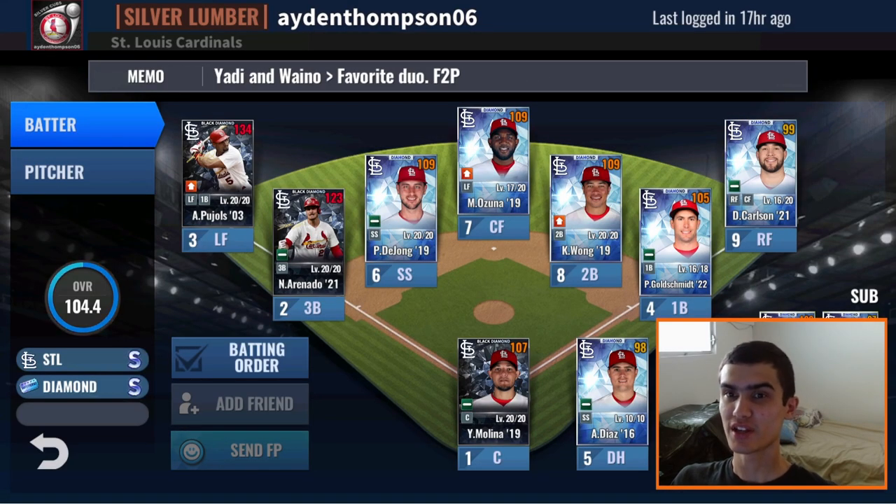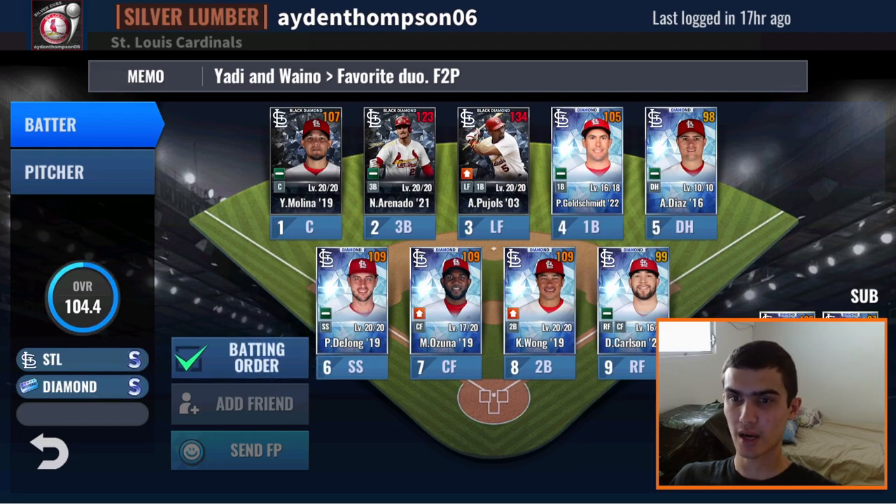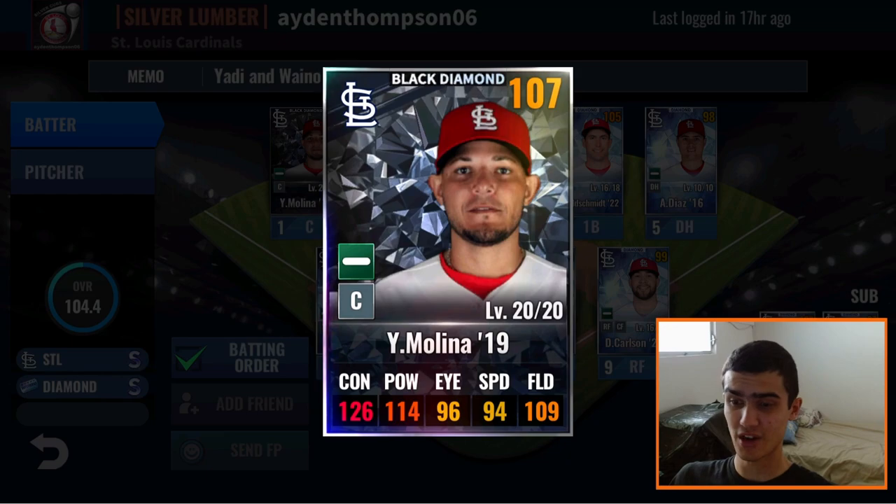Next team we have up for today's video is Aiden Thompson 06. He runs a free-to-play Cardinals team at 100.4 overall with a St. Louis S set deck and a Diamond S set deck. Apparently Yadier Molina and Ueno are his favorite duo. His team is looking pretty good for a free-to-play Cardinals team. Let's get into the lineup — batting and leading off is a Yadier Molina 2019.